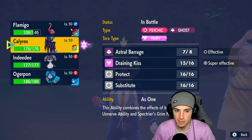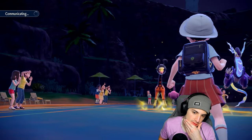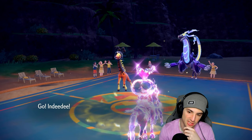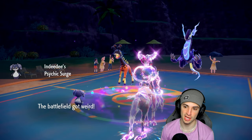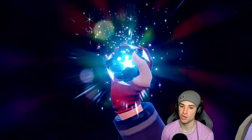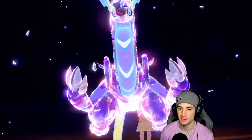Miraidon doesn't outspeed us — we're plus one. We might as well go for Astral Barrage for more damage. Especially if they swap, Astral Barrage plus one is going to be good. Swap in Indeedee, take away their terrain and give me our terrain back. Anytime you go up against a Miraidon team and you have a terrain Pokémon, you have to take terrain whenever you can. The Tera is gone — good thing we didn't go Draining Kiss. They go into Straight Fire.